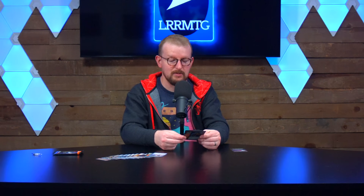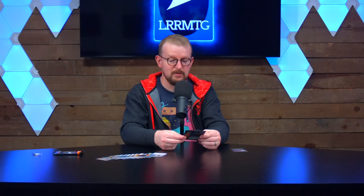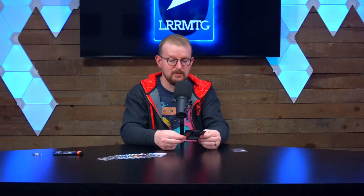One more uncommon — it's Dissipate. One blue blue for an instant: counter target spell. If that spell is countered this way, exile it instead of putting it into its owner's graveyard. Just make it go away forever. We do have a land, which is one of the full-art black and white basics — very cool looking. I love these. We can't use them on camera because they just all look like swamps, but they're very cool.